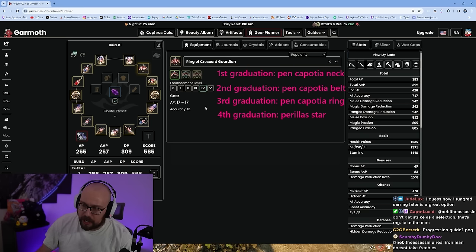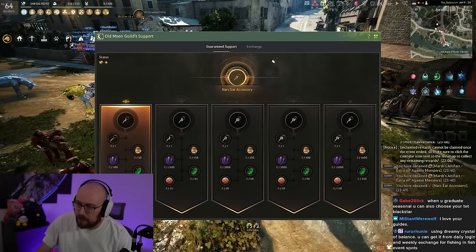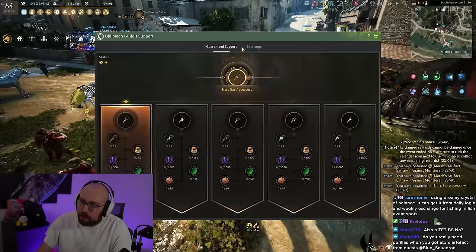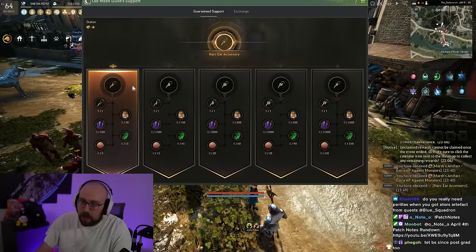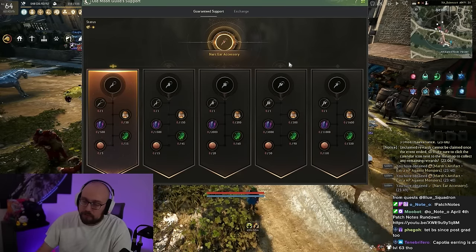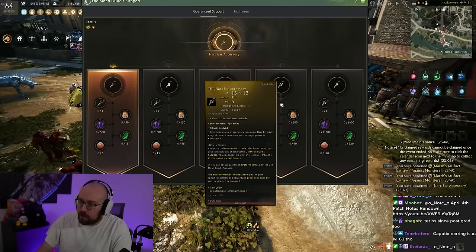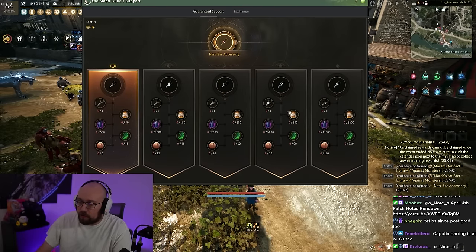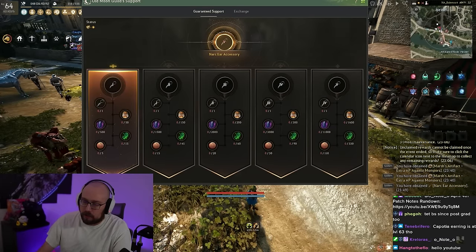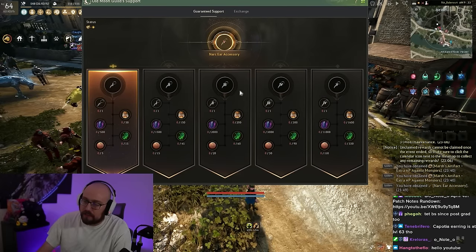To get your Jatina Pen items: hit I to open your equipment tab, click on the Old Moon Guild Support tab, and click the Crescent Ring — not the Narc, and absolutely not the Tongue Rat Earring. Pick the Crescent Ring. Getting to Tet is really easy — you can get Old Moon Catalyst just by watching Twitch streams. Getting to Pen is a bit more of a challenge because of how many black stones it requires, but Tet is very easy.